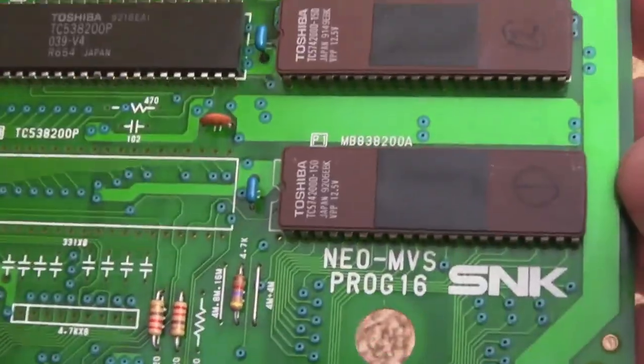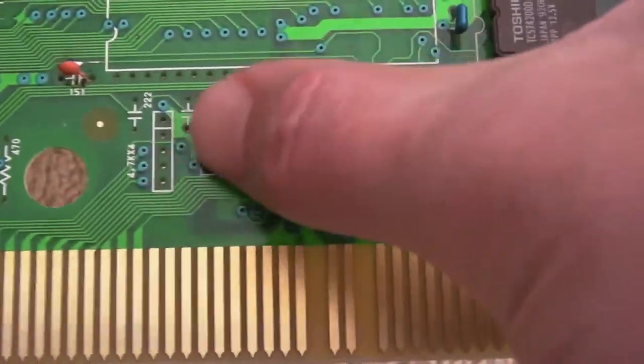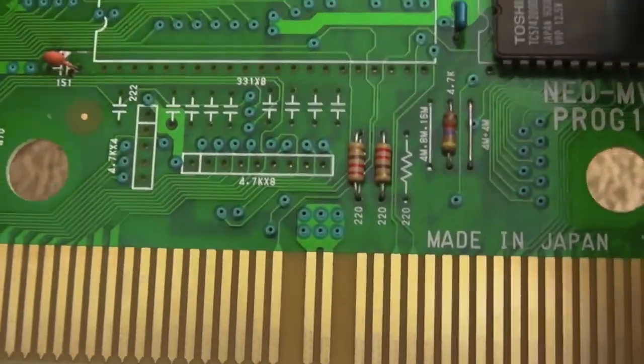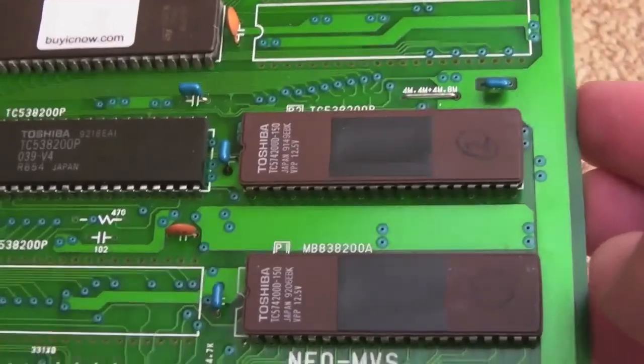Even though this is an official SNK board, it's one of the older ones where they were a bit slapdash with some of the components. They seem to have put the bare minimum on there - you can see there's loads of space on here for pull-up resistor networks and caps and all sorts, but obviously they slimmed it down. It's still a good board though.